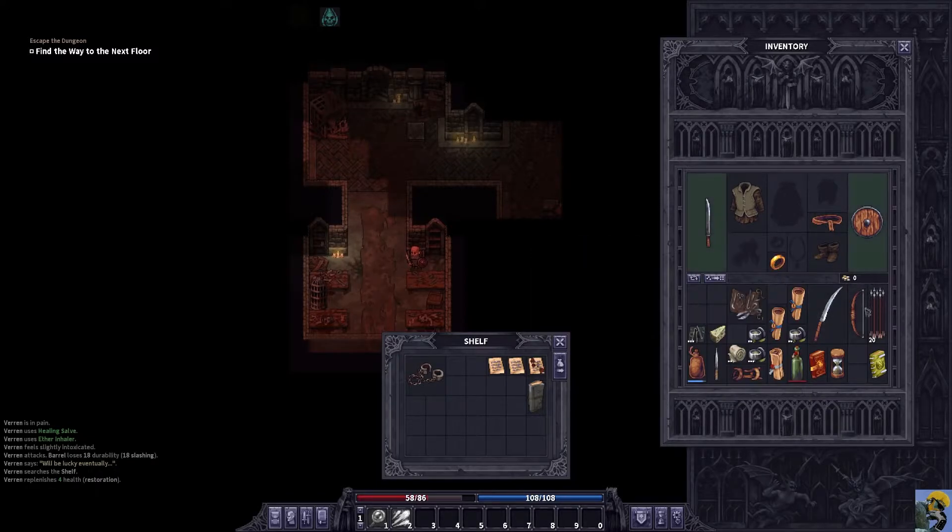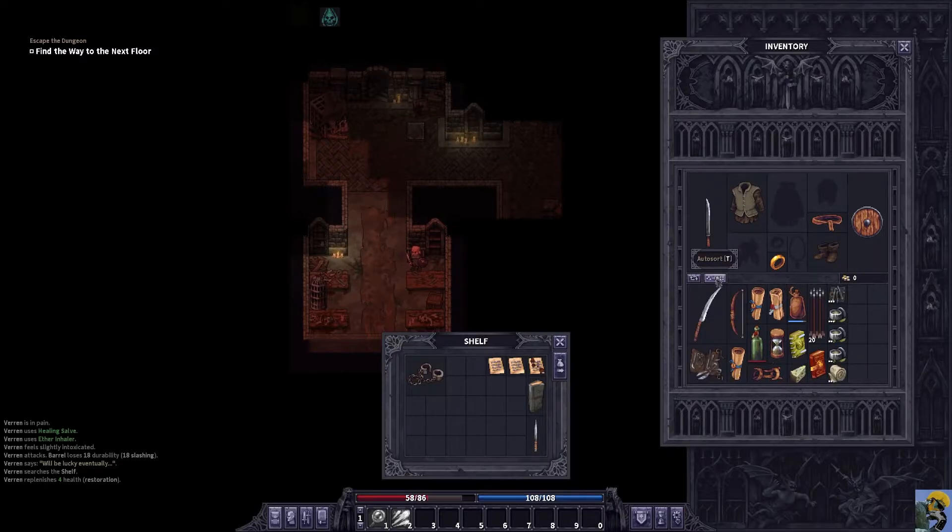And then eventually, like, my spare weapons — meh, this shiv, not so much. Can we sort this stuff? Yeah, sort it. Thank you. Perfect. It is hotkey T to auto-sort your inventory. Beautiful.